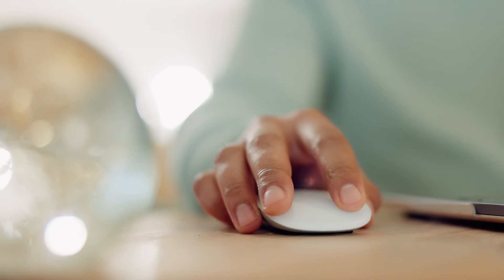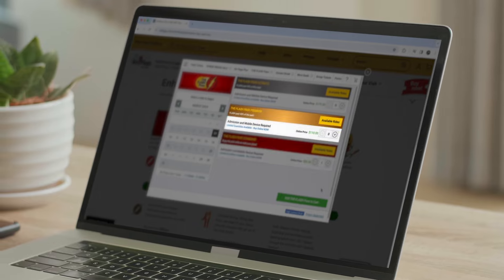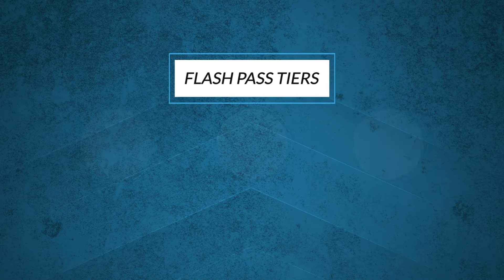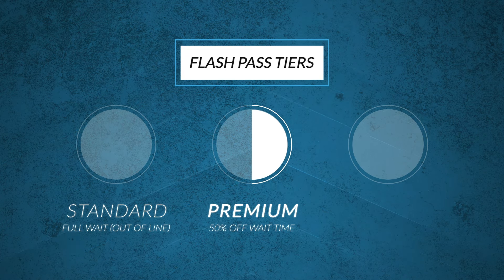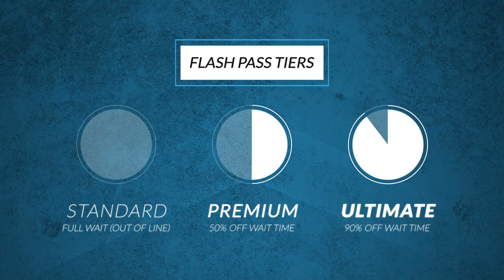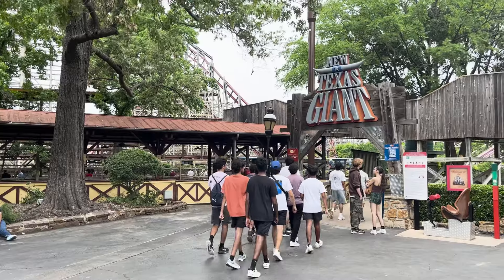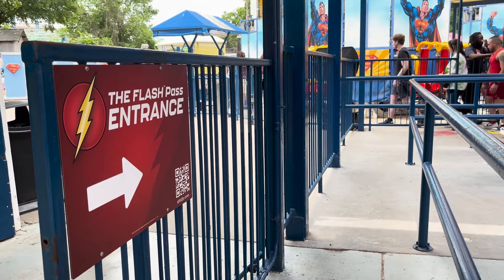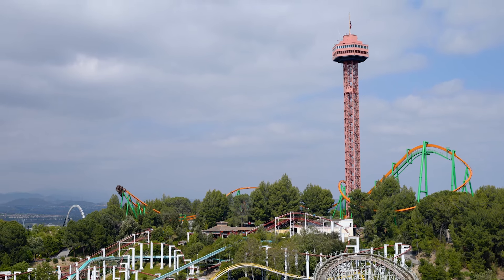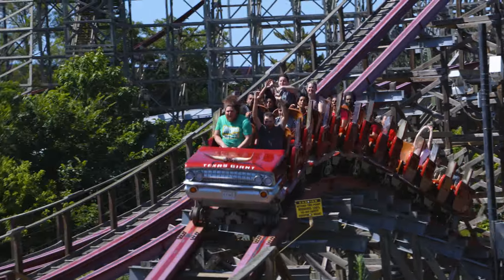The first thing you're probably thinking when it comes to obtaining the Six Flags Flash Pass is the cost and the tier-based system. You have the Standard, the Premium, and the Ultimate. The Standard is equal to the actual wait time of the ride, but you don't have to wait in line — just enjoy the park. The Premium has a wait time that's half of the actual wait time. The Ultimate gets you 90% off the actual wait time, so you'd wait a measly six minutes if a ride has an hour wait. On less busy days, the Flash Pass wait could almost be equal to the time it takes you to walk from one ride to the next. In the end, it may come down to your budget or necessities.